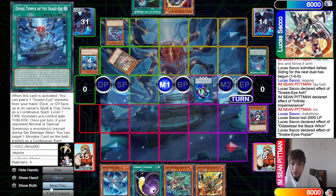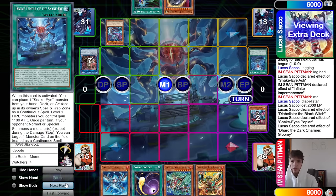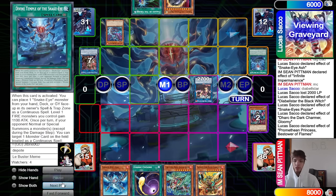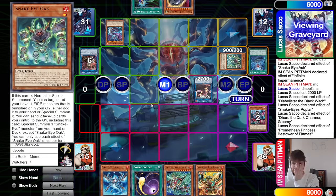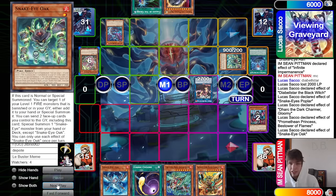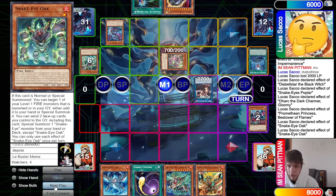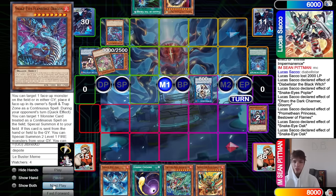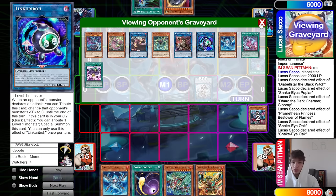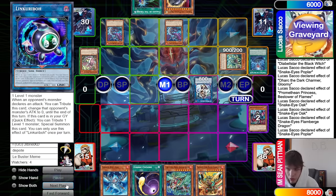Normal summon Snake Eye Ash effect — we Imperm it. Lullaby of Obedience goes ahead and calls Black Witch, so add it to their hand. We don't want to summon it for free — we want to make them discard to summon it. Discard Oak, summon, go set Original. Original sends Black Witch, bring out Poplar, Poplar grabs out the Divine Temple, activate Divine Temple — spell trap zone — make a Link Karibo, turn those into Dark Charmer.